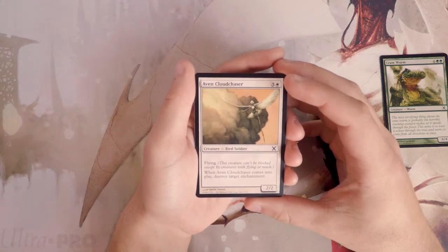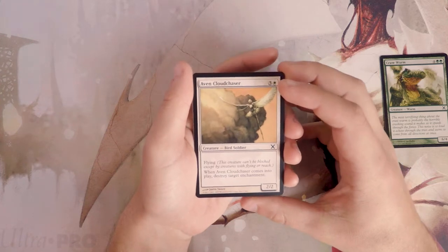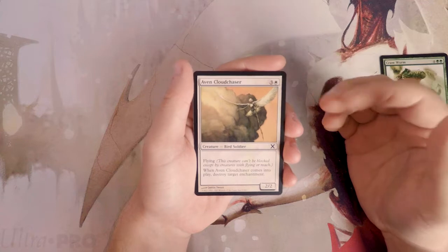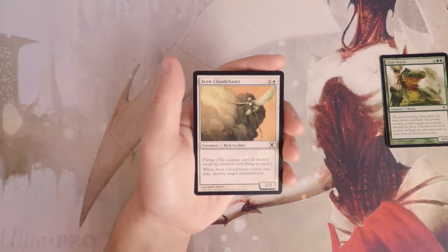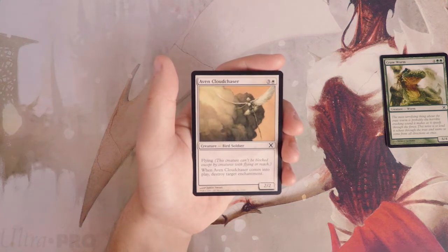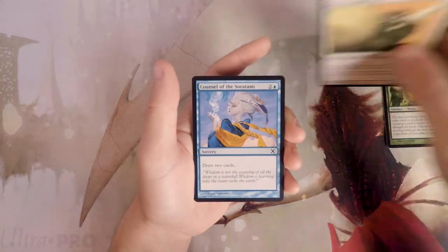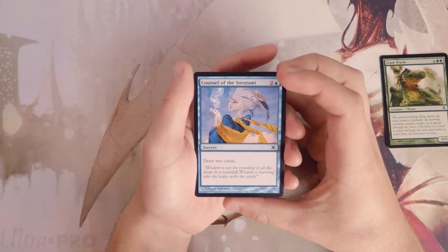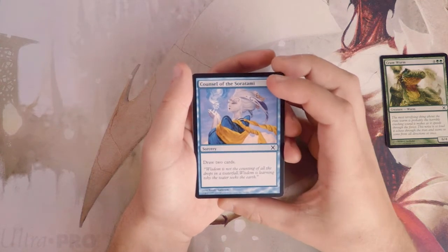Aven Cloud Chaser is a 2/2 for four with flying, and when it comes into play it destroys target enchantment. The enchantment clause probably won't be super relevant, though there are definitely enchantments you might want to destroy. Maybe one in every four or five games it'll matter. It's just a 2/2 flyer for four — not amazing, but decent. I'd rather have the Worm so far.